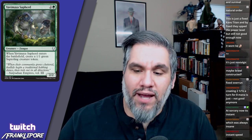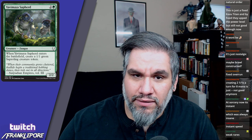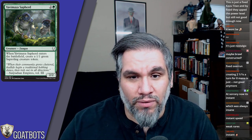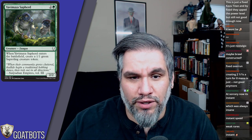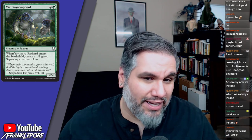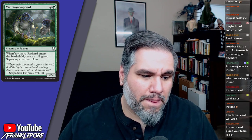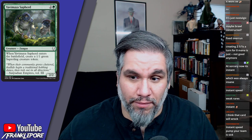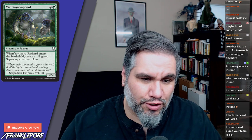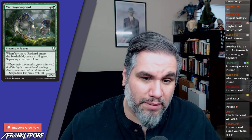Yavimaya Sapherd costs three mana for a 2/2: when it enters the battlefield, create a 1/1 green Saproling token. It's essentially the same as the two-drop Merfolk from Rivals of Ixalan that made a 1/1 Merfolk. Three power for three mana across two bodies is great, especially in a tribe that's relevant in Limited.